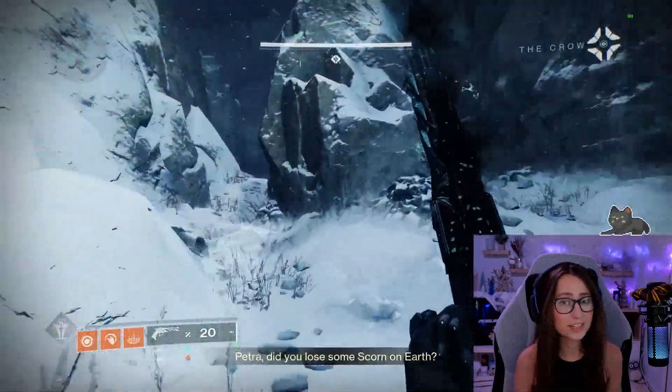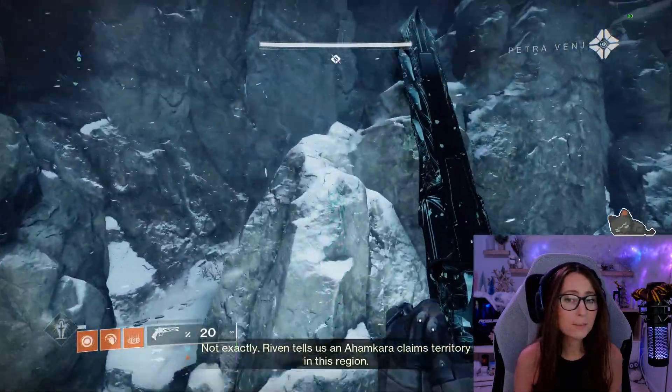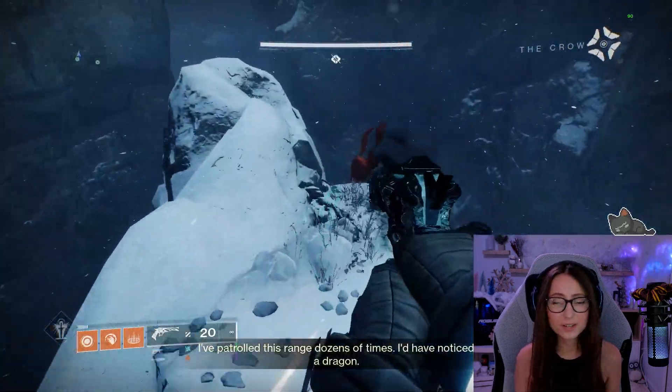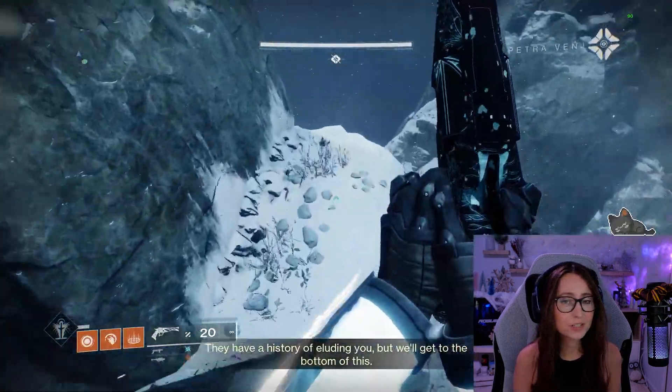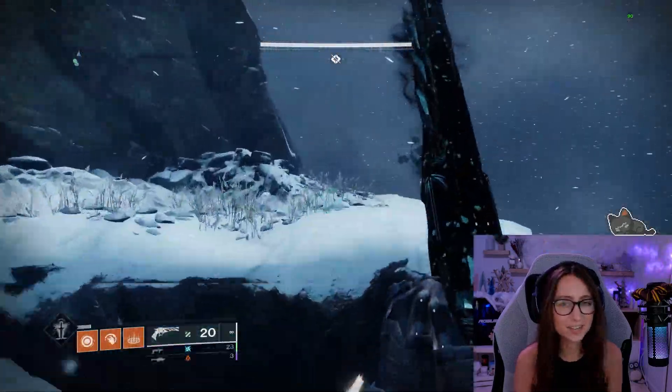First thing first, I got very lost at the very beginning. So if you get lost too, you're going to jump up on this rock where it has a red flag on top, and then look over to the mountain. There should be another platform you can jump to, and then you're just going to run and jump around the mountain and take that pathway straight to the entrance.